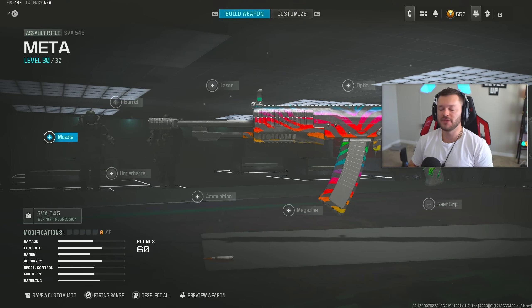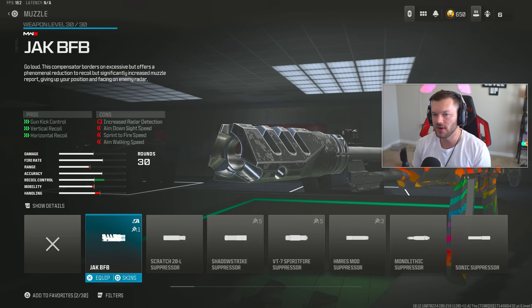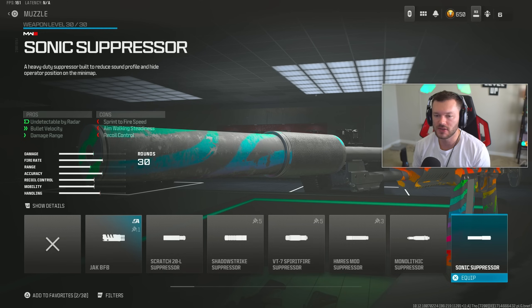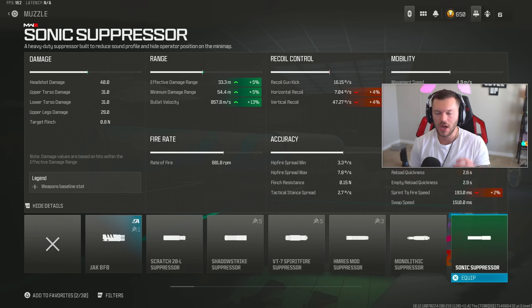Next up we're getting into the SVA 545. This is one of those guns you should be running not in fully automatic but in burst mode or single shot mode, because it fires two shots at once. As long as you can spam that trigger a little bit, this is going to be a super fast TTK gun — you're literally going to delete people with it. For the muzzle we're actually going to use the Sonic Suppressor to keep us off the radar, which helps bullet velocity and range.